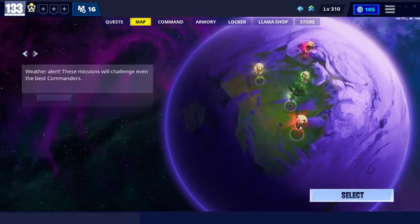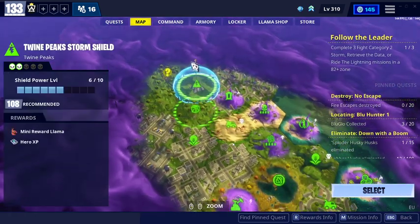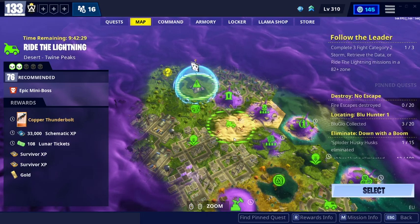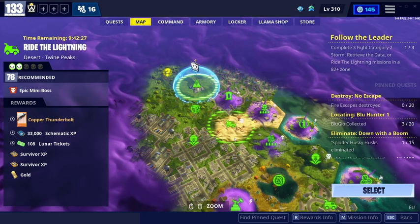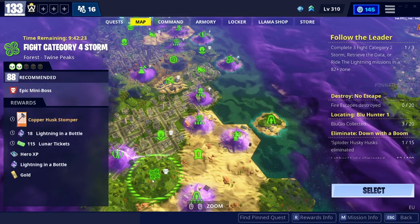Now for Twin Peaks legendary mission alerts: level 76 will give you Copper Thunderbolt, which is not the greatest shotgun — I don't like it. Level 88 will give you Rocket Sledge Husk Stomper.